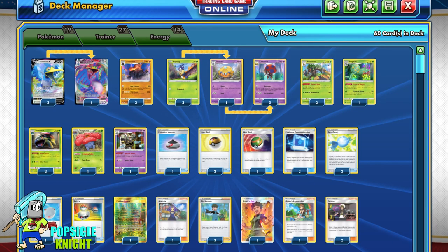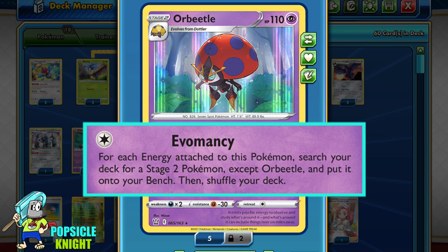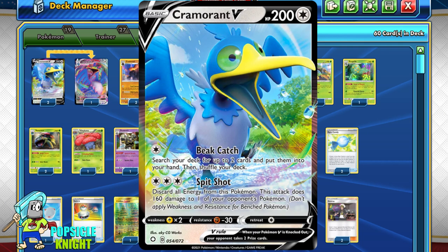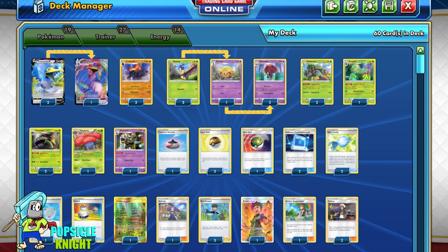Today we're looking at another Orbeetle deck from Battle Styles. You can click on the link in the description below or the card above for an in-depth look at the Orbeetle-based build and strategy. We'll be using Orbeetle's Evomancy engine, which allows us to easily bench a Stage 2 Pokémon from our deck without going through its evolution line. The base build has been modified — instead of using Chimeco, we'll be using Cramorant V as a substitute, sticking with the 5 basic Pokémon base build: 2 Cramorant V and 3 Blip Bugs. Our Orbeetle setup will be very consistent in early game.